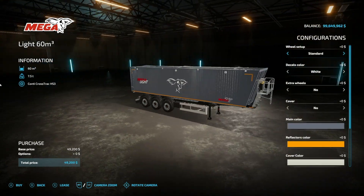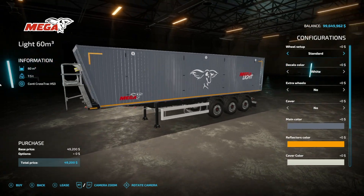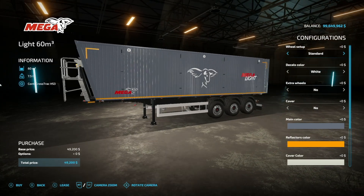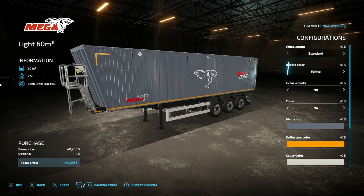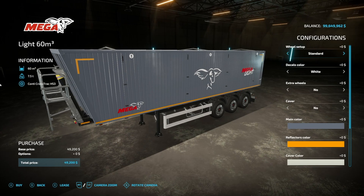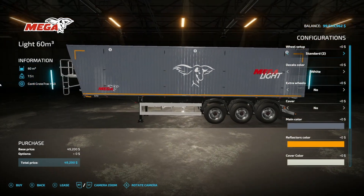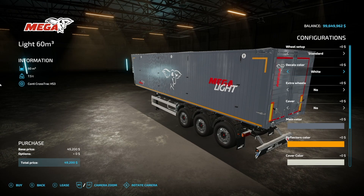Jumping to new ones for PC and Mac players — we have the Mega Light 3 from Sidmoning and JHHG. They were trying to get proper Mega branding for Farm Sim but it looks like that hasn't happened yet. The first trailer is the Light 60m³ — 60,000 liters, weighs 7.5 tons. Wheel setups include standard, standard 2, and back to regular standard, just changing the rims. Decal colors are white or black — everything white flips to black but red and yellow stay.